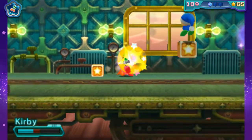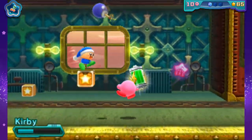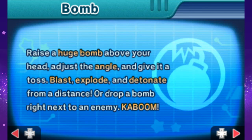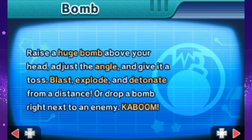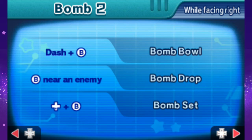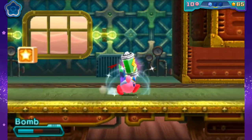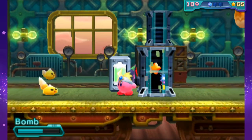Ooh! We have not actually seen regular Bomb — we've only seen Bomb with the Robobot armor. Come here. Got a little party hat. Raise a huge bomb above your head, adjust the angle and give it a toss. Blast, explode, and detonate from a distance, or drop one right next to an enemy. Ka-boom! Got bomb prep, bomb throw, target throw, self-destruct, bomb bull, bomb drop — pretty standard for Bomb, but it's still a good fun time. I'm gonna use that as a sticker. Can't eat it. Oopsies. It teleported the door. Okay. That's nifty.